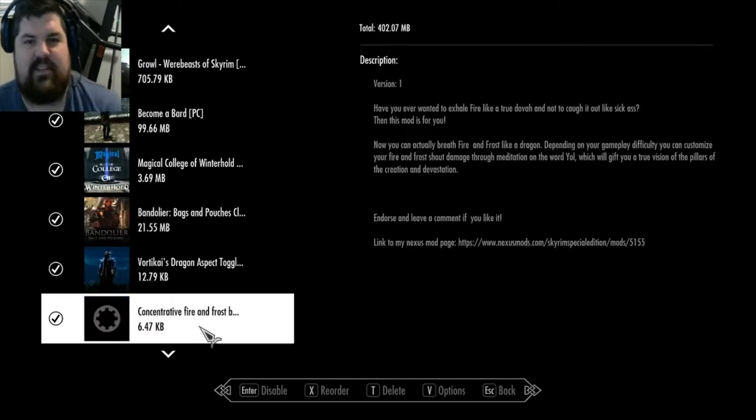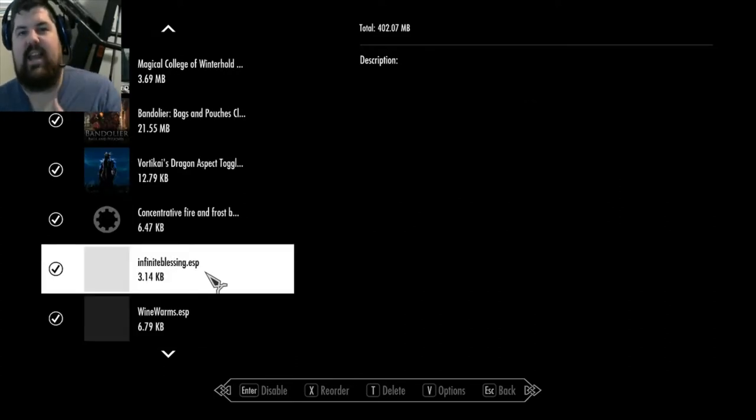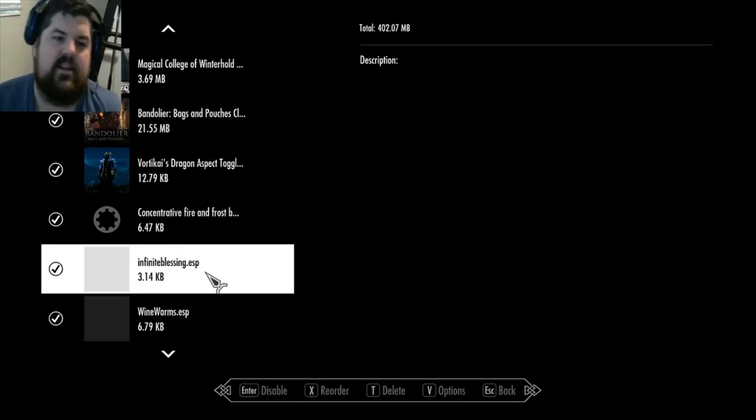This is Fire Breath and Frost Breath, which I'm going to try out - never tried it before. Infinite Blessings makes my shrine last forever, 999 days, so I don't have to constantly go back and get the Blessing of Talos every five seconds.